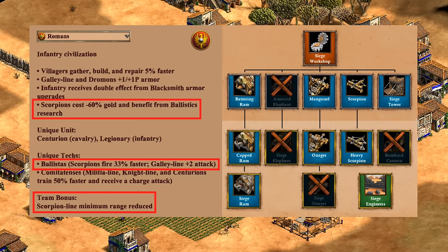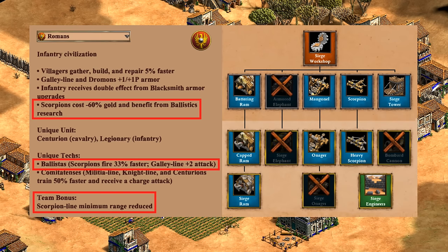Next up for their siege, the bombard cannon would have been amazing to support your scorpions against onagers, but understandably Romans lack that unit. Other than that though, it's pretty good, including getting siege engineers. It's honestly amazing how many bonuses and techs it requires to make scorpions attractive, but Romans are probably the civ best set up to use those. Overall, I'd say it's an A- for siege.